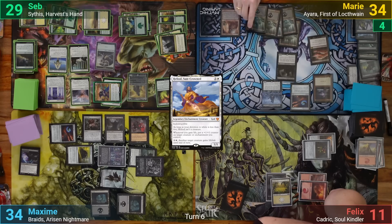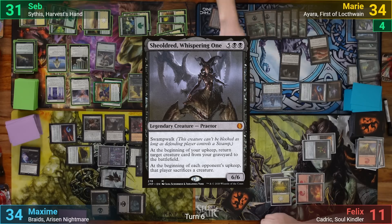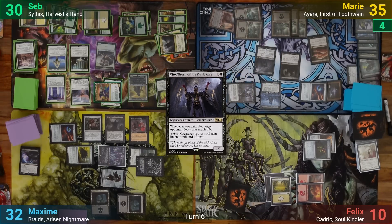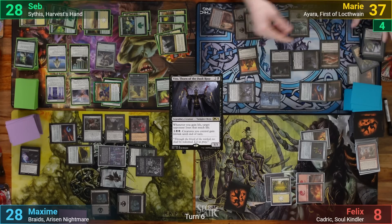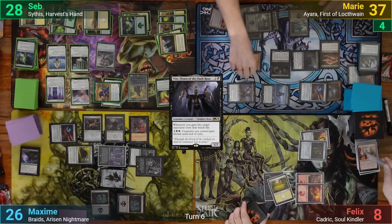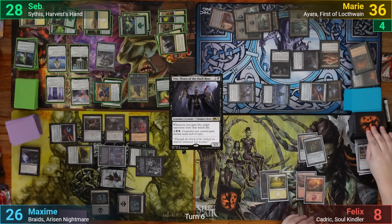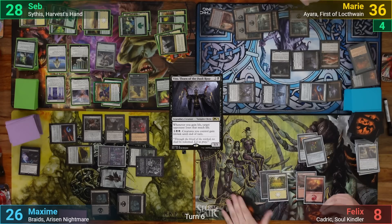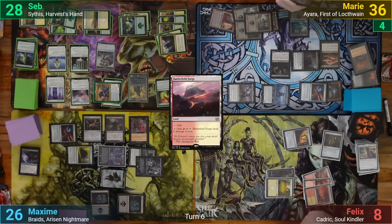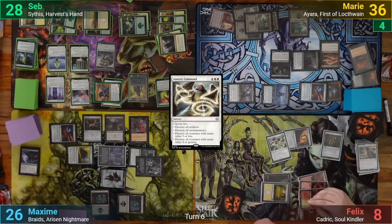Marie draws 2 and plays a Swamp, then plays the other Sheoldred in Whispering One, and casts Vito, Thorn of the Dusk Rose. She brings back the Reassembling Skeleton, targeting Max with a Vito trigger and Sanguine Bond triggers for 2 extra pings, then passes. Felix draws his 2 and finally finds a land with Battlefield Forge. He casts Austere Command, choosing little creatures and artifacts. With the board somewhat cleaned up, Felix passes.